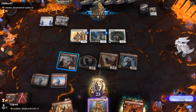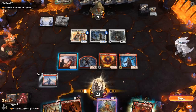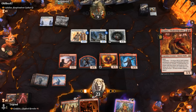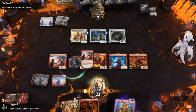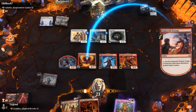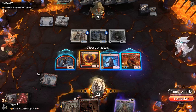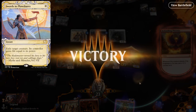Tybalt could prevent life gain but we can just go for the throat here — Godric plus Hero role. The Young Hero role looks at toughness so we can actually grow Rekindling Phoenix. This should present lethal — nine damage exactly — unless the opponent has Swords to Plowshares.